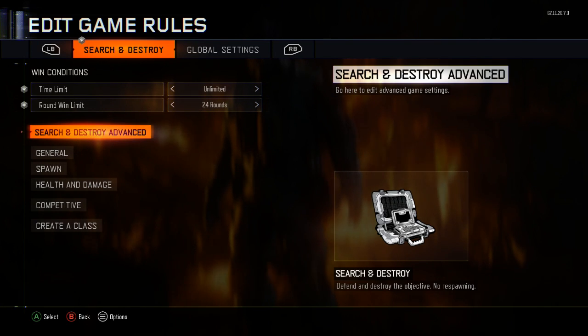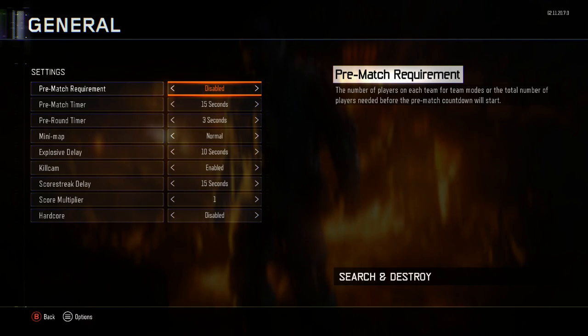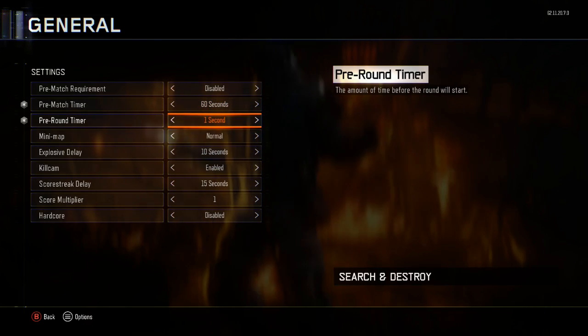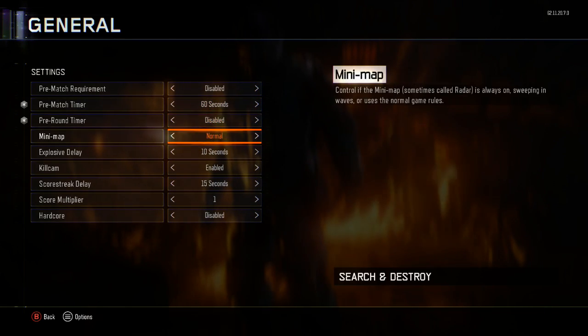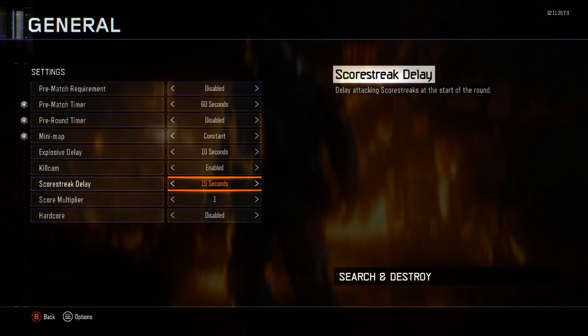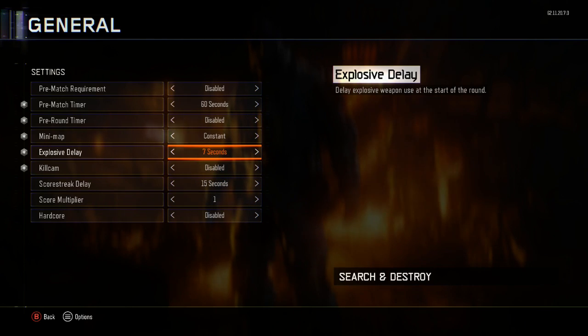I tried this about four times already and it's unbelievable how this actually works. Go to 'General' — for the pre-match you can keep it disabled, the timer is six seconds, you can disable the pre-match timer. The main thing you want is to make the minimap constant, killstreams disabled, and the explosion streak disabled as well.